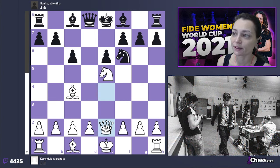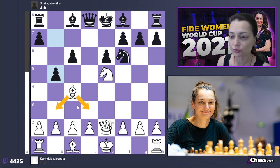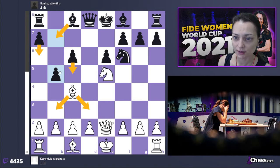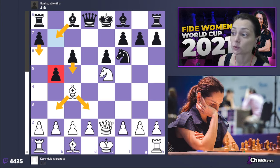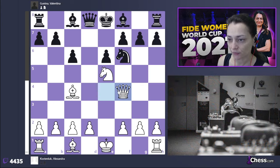Against Marie Muzychuk I played it with white. She played b5 and here white has a choice — to go to d3 or to b3. Both moves are possible, but black's plan is to play bishop b7 and c5 later, protecting the b5 pawn. If the bishop goes to b3, I'm not sure how to fight for an advantage with white. That's why in the game I opted for queen f4.